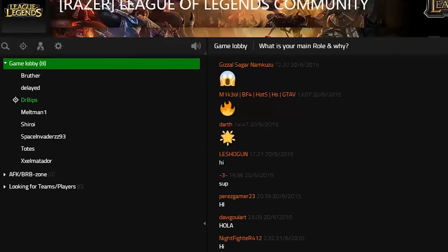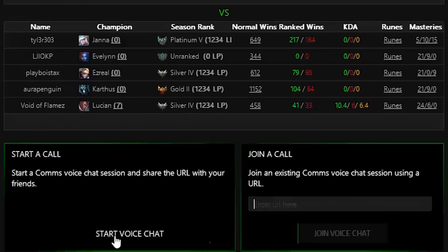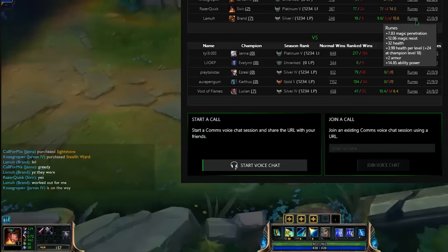No more waiting in a solo queue with no communication. Invite auto-matched teammates to your call with a quick URL share. Share the URL through the League of Legends in-game chat to get them connected quickly and easily to your voice call.